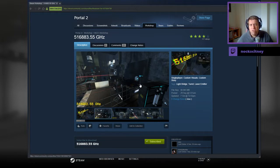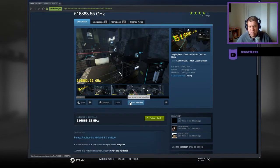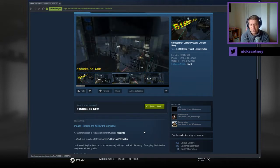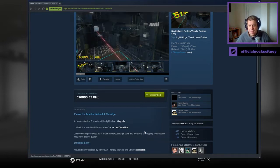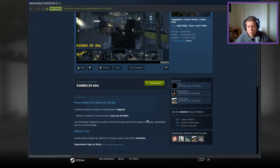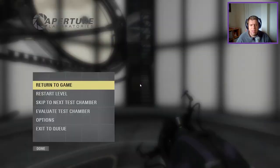If you're new to the channel, please like and subscribe. I'd really appreciate the support, but without further ado, let's jump into the description. Please replace your yellow ink cartridge — a hammerization and remake of Hanky Muehler's Magenta, which is a remake of Demon Origins' Cyan and Vermillion. So yeah, probably give Demon some props in there as map author as well. Just something whipped up in under a week, just to get back into the swing of mapping. Optimization may be of lower quality, difficulty easy. Visuals heavily inspired by Valve's Art Therapy courses and Strax Refraction. The square beam edges are by Scotty — I think they're thinking with portals.